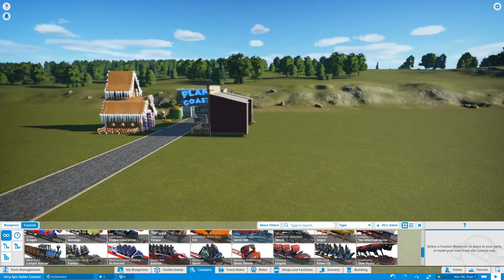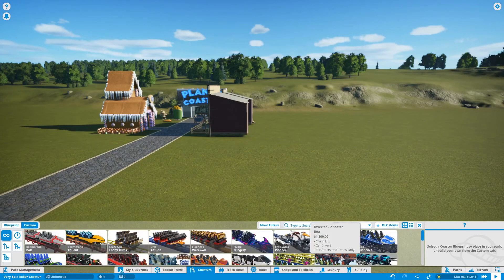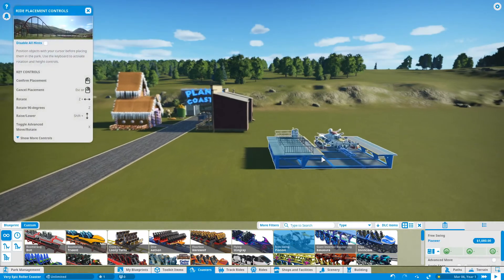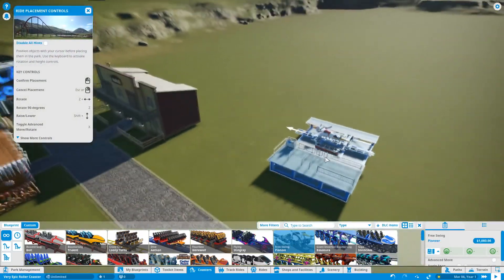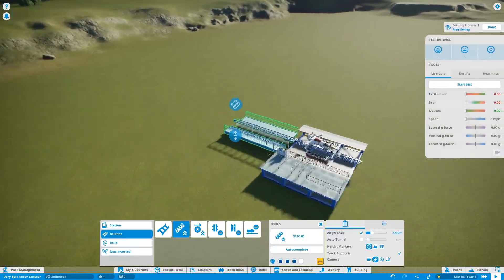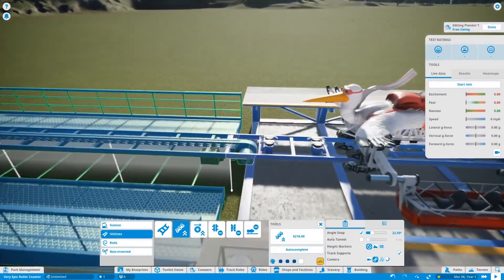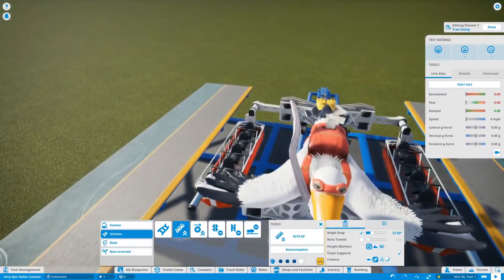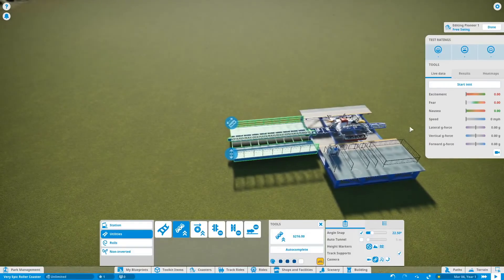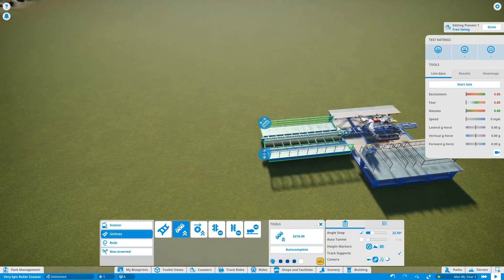So we need to start off with one of these preset thingies — what do you call them — seats. Oh, this one looks pretty lit. Free swing — yeah, that looks good. This is a bird. Oh look, it's right here too — it can be our mascot. What even is this? It's like a seagull. I'm a bit confused, but this thing is gonna go flying — no pun intended. No pun intended.